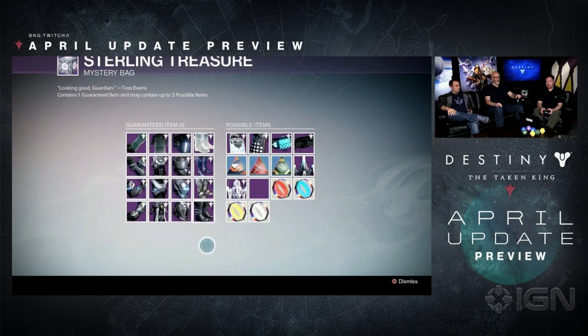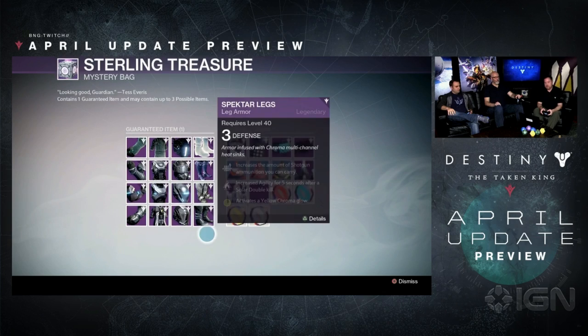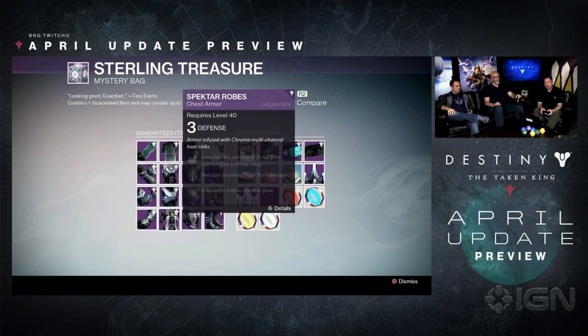Moving on to the Spectre items — what we've been calling inside Bungie the Chroma gear. All of these pieces of armor, I'm kind of reminded of Sparrow Racing League, where we had cool, fun armor that we were providing through Eververse. They dropped at level three, but you could infuse them up if you truly loved them and wear them in combat. That's the similar idea here.